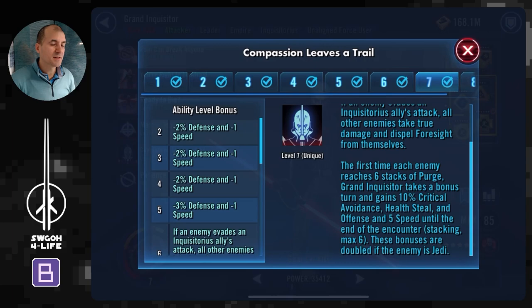The overall strategy is not to quickly take down one Jawa then another, but to get 6 stacks of purge on one Jawa, then 6 stacks on the next, going one at a time and spreading purge on everybody. Grand Inquisitor takes bonus turns, does his AoE to dispel and heal up, which keeps your guys alive. The benefit of spreading damage across Jawas is that they will eventually all die from damage over time in quick succession, rather than focusing one down at a time.